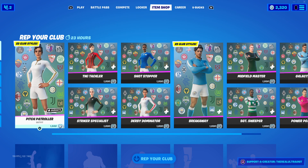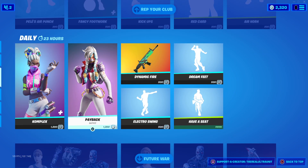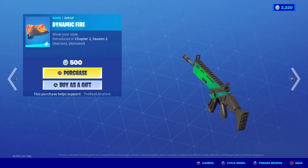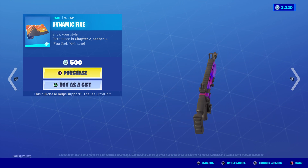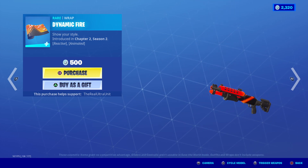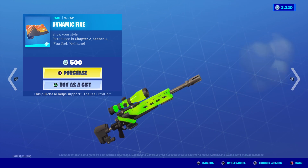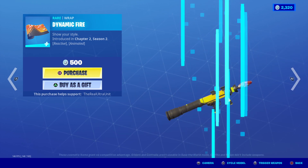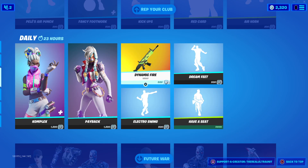That is pretty much all the themed stuff for this item shop. Of course, Complex and Payback are back in the item shop. The Dynamic Fire Wrap is also here — I remember it, so it must have been in the shop before. You can trigger the weapon with it; it's been broken for so long, but it finally works again. That's what it looks like when you fire it.